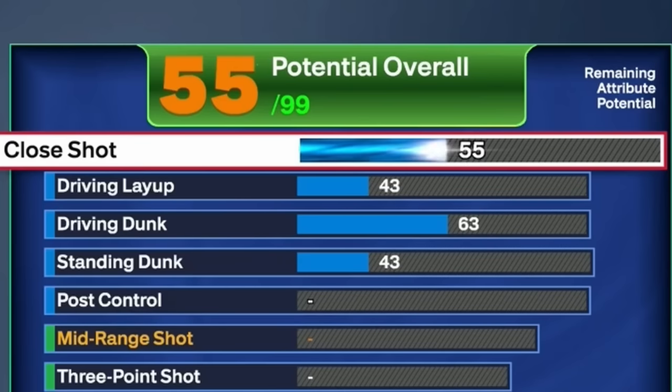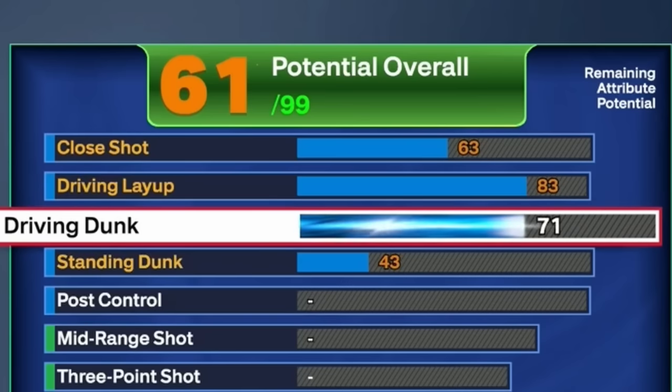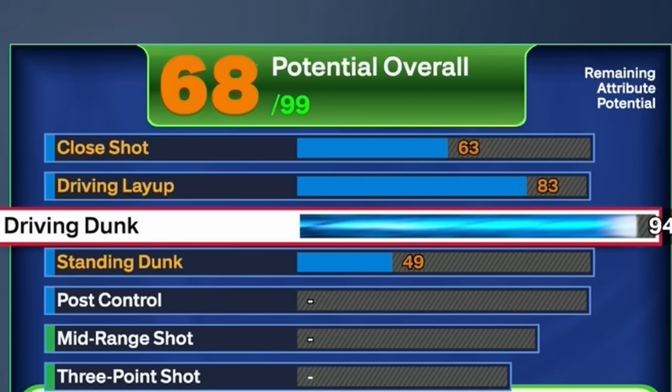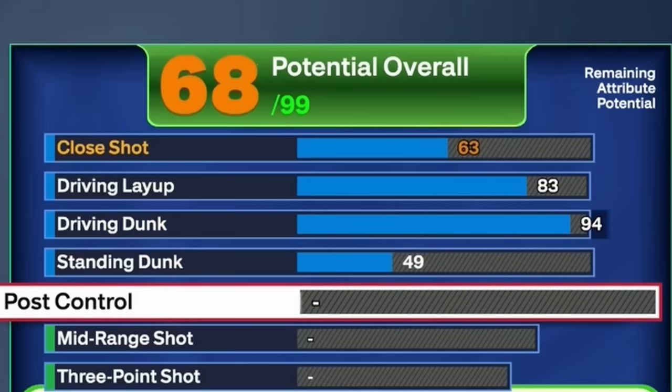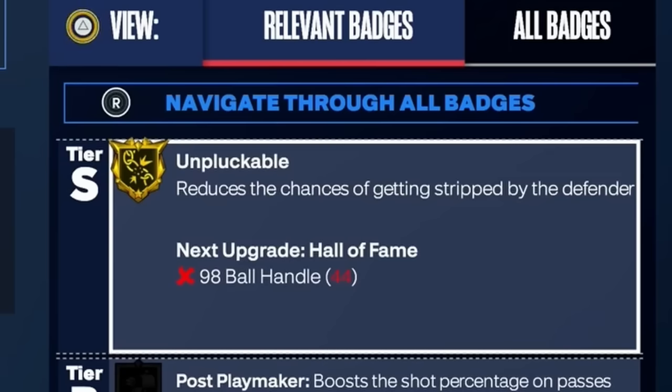For the close shot, put that all the way up to 63 and leave it there. The driving layup, put that all the way up to 83 — at 83 driving layup we get some really good layup animations, including the Michael Jordan one. For the driving dunk, put that all the way up to 94, which unlocks contact dunks. Leave your standing dunk at 49. For post control — this is the cheese — put this all the way up to 92. That gives you gold unplugable, which it's impossible to get through ball handle or speed with ball on this build.